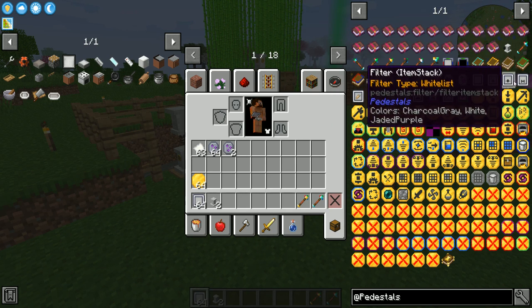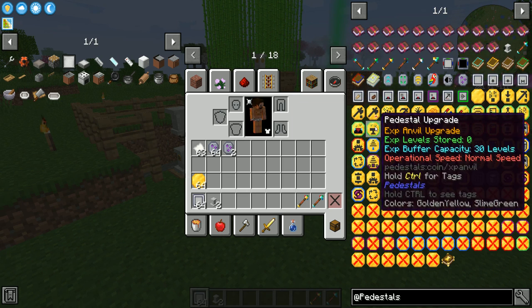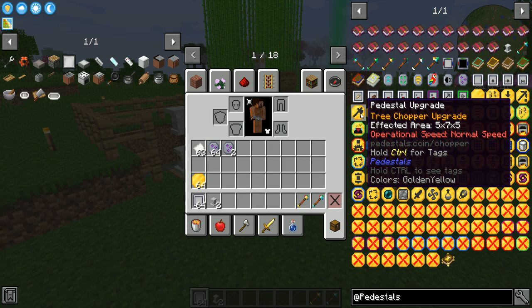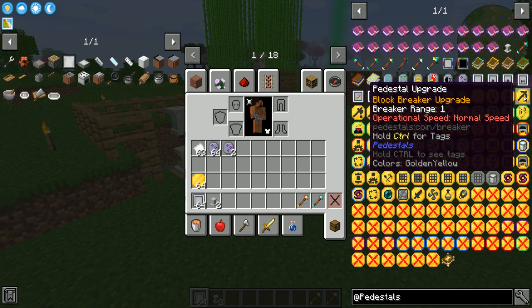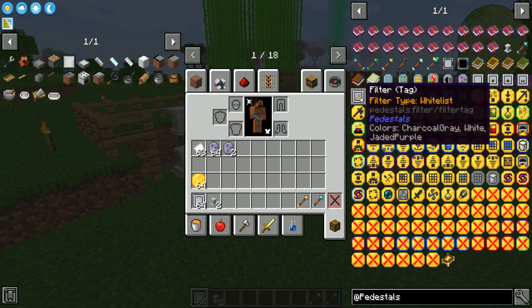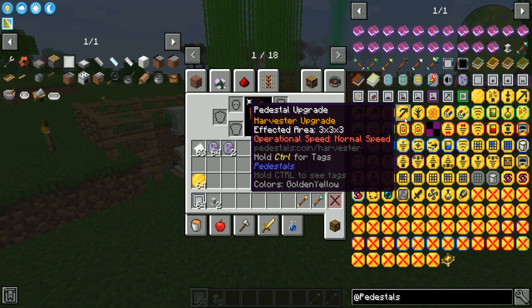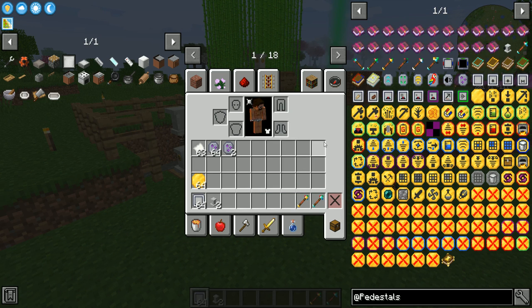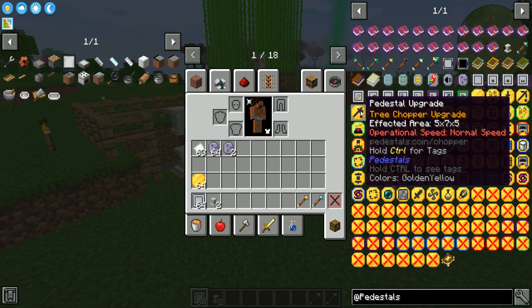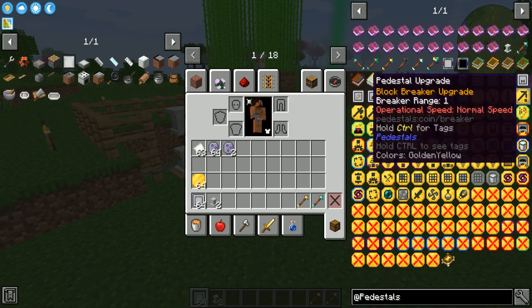We have a whole bunch of filters, and these can be inserted into any pedestal to start off with. Some upgrades have special effects when combined with a pedestal filter. The block breaker, for example, can now break blocks based on what the filter has for it. So if you want to make a very simple Botania living wood and living rock setup with two block breakers filtered for living rock and living wood, you can now.